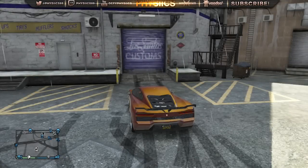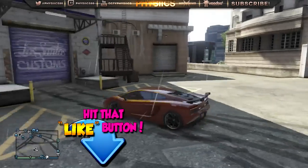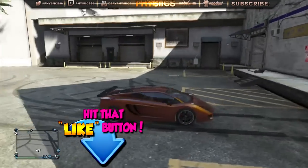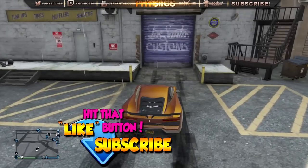Hey guys, what is going on? My name is Physics and welcome back to another GTA 5 Online video. In this video I'm going to show you how to get a gold color available for all of your vehicles. If we could, let's try to bang out 50 likes for this video, and if you're new to the channel please feel free to subscribe as I have a lot of GTA 5 content in the description down below.